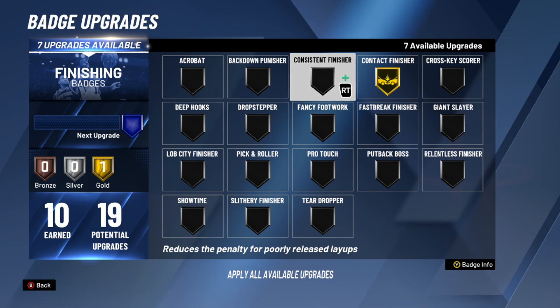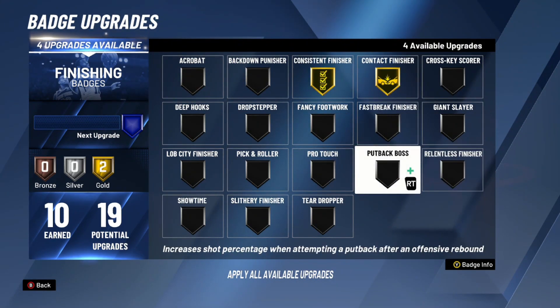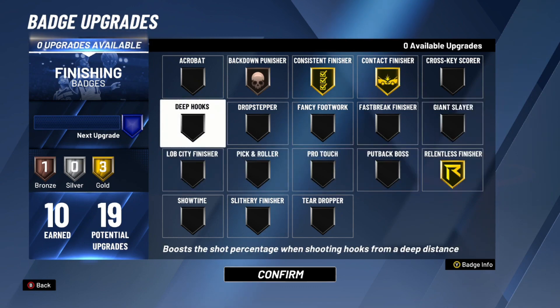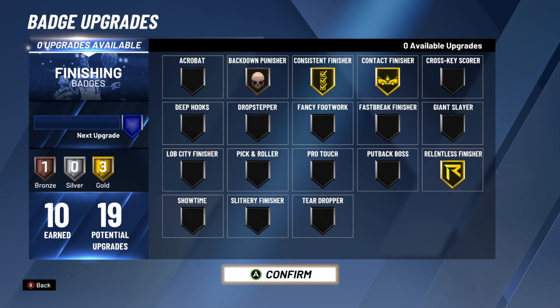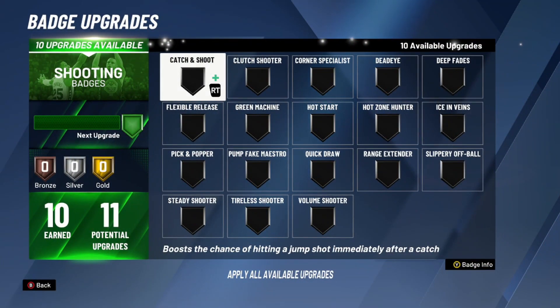Obviously the first thing is contact finisher, even though I probably won't get contact dunks because I'm not upgrading my player at all. Consistent finisher, relentless finisher — those are the two I will go with. Back down punisher bronze, that's about it. I can't catch lobs, I can't do any of that. I'm a pure big, a plate cleaner — I only get boards. That's my goal: I get boards, I set them big body Miyagis.